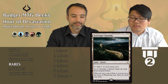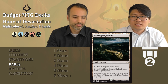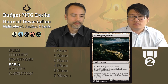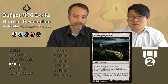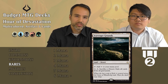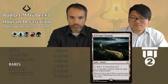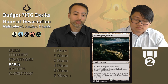Scavenger Grounds: also a desert. Taps for colorless; for two mana, tap and sacrifice a desert to exile all cards from all graveyards. It's nice for dealing with eternalized creatures. The big advantage over the other two rare deserts is it doesn't require other conditions to work — you don't need your bomb ready or a pile of deserts to cycle. If opponents have eternalized things you want to get rid of, you can. Otherwise it's just a land that comes in untapped and can be used right away. I'd always include this one.